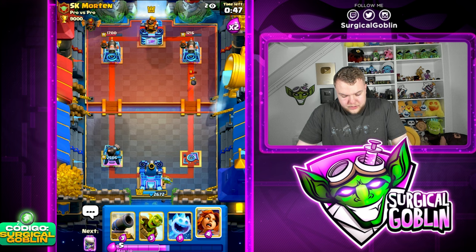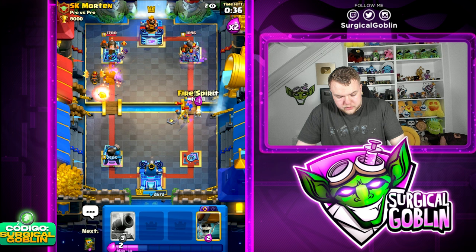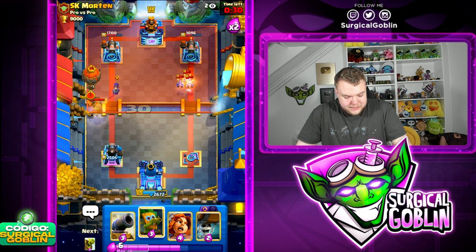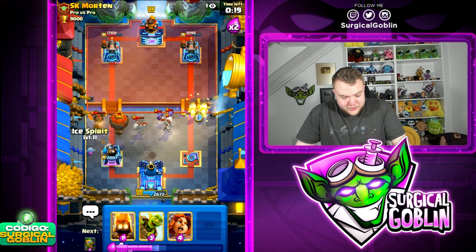He goes with Arrows but misses the Dart Goblin - Dart Goblin gets a little bit of chip damage. I'm wondering if we can still take the tower. Let's go Valkyrie, Goblin Barrel, Skeletons. Let's go Double Spirit to take care of these minions - unfortunately the Fire Spirit jumped on top of the minions. This is gonna be game over unless we pull off our best defense ever, and he has Evo Zap available.